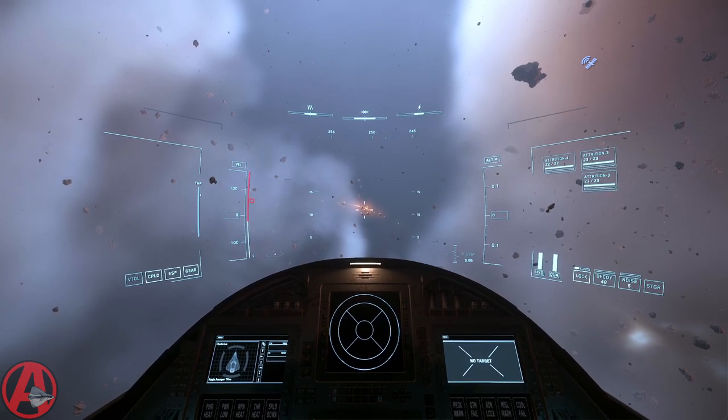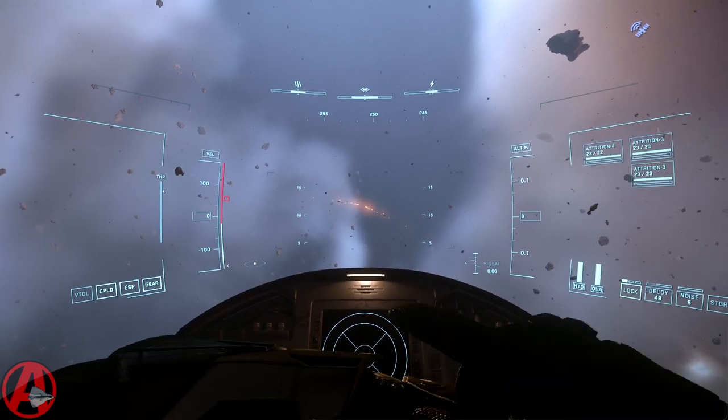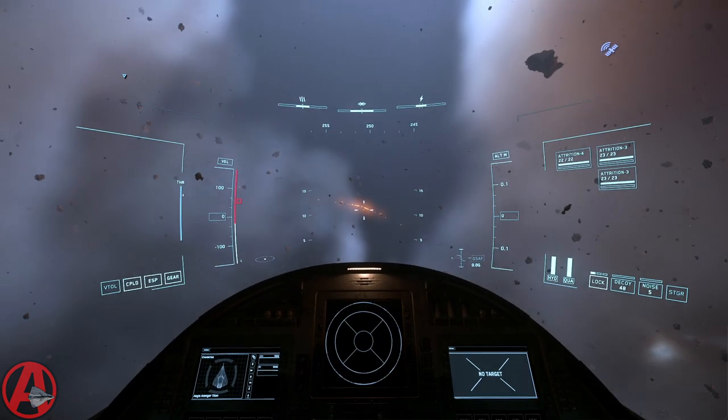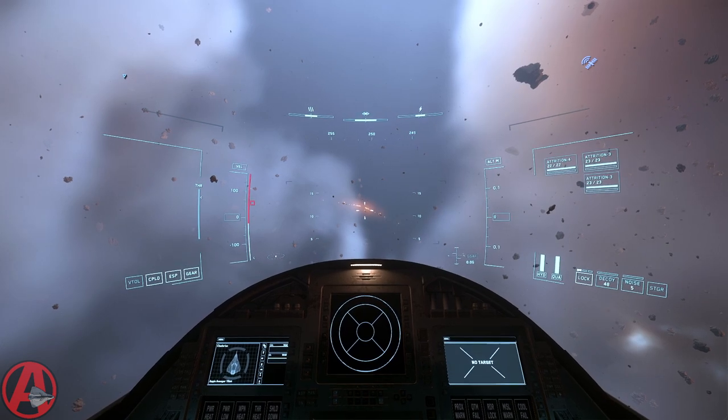Here we go. Ava, navigate to Crusader. It's clearing the route, selecting Crusader, and there we go. Ava, warp drive on.